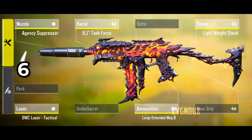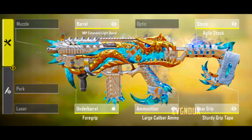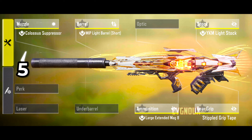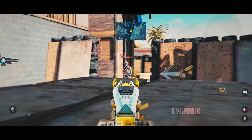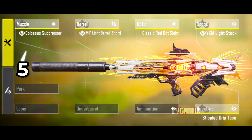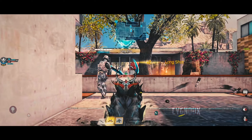For aggressive SMGs, you're probably using Fennec but I'd recommend trying out CX-9 instead. QXR after the buff is crazy good — try it without enhanced bolts for a burst-style build. QQ9 with 10mm mag is being slept on, don't snooze on it. And OTS is what I'd recommend for a change of pace — it's meta worthy but not used as much.